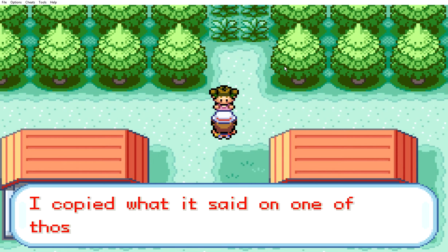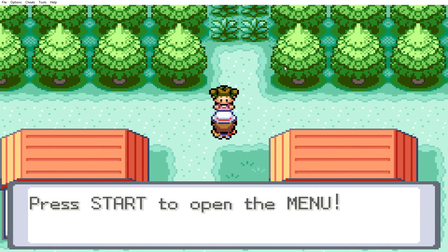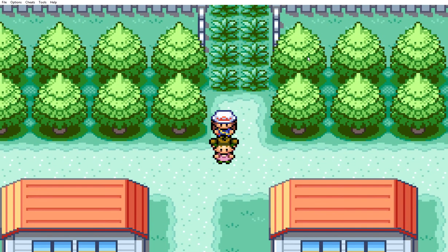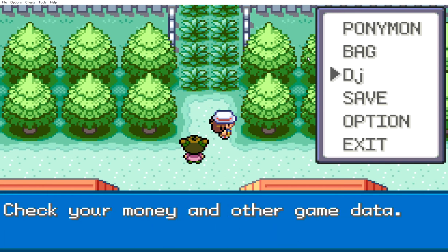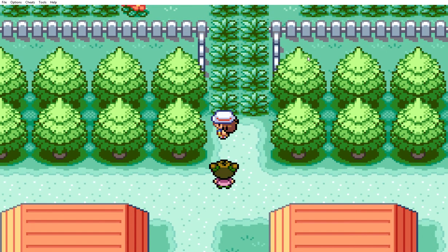I copied what it said on one of those trainer tips signs. Trainer tips: press start to open the menu. Starts X, right? Or C? Start is start. Oh goodness. Which one is start? Alright, I'll just look up the instructions later. Because arrows are how you move, and Z is... and X... I don't know what X is. What about Enter? Oh, here it is. So Enter is that. Okay, well, now we know.